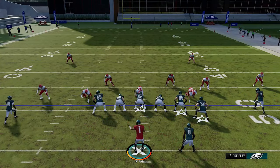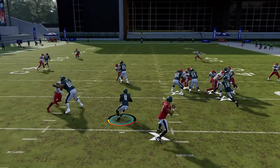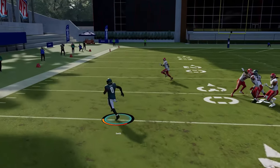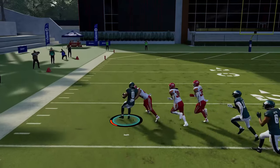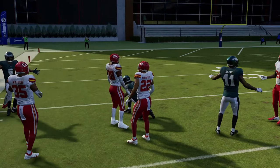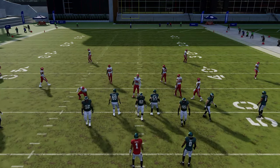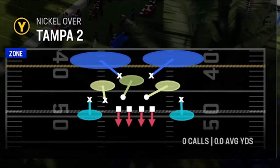The Zone Fake Jet is best used with the motion — if your opponent starts chasing the motion man, you can run to the other side for a big gain. There's often a good gap in the middle if the defense overreacts. Next up are Red Zone Scissors plays starting with Tampa Two.